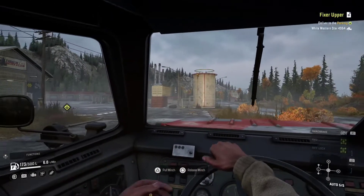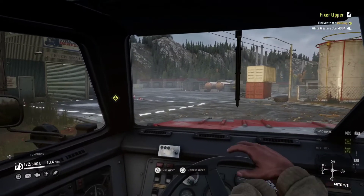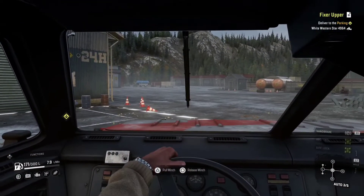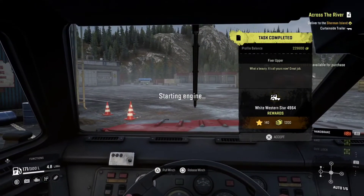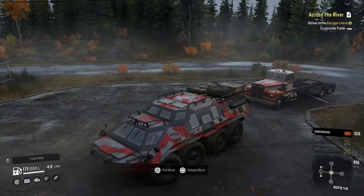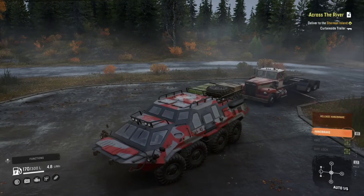Once you're back at the garage you can see the drop-off point in the white box — just drop her in. Congratulations, now you have the White Western Star heavy duty truck. Enjoy! Thanks for watching, more content due so please subscribe.